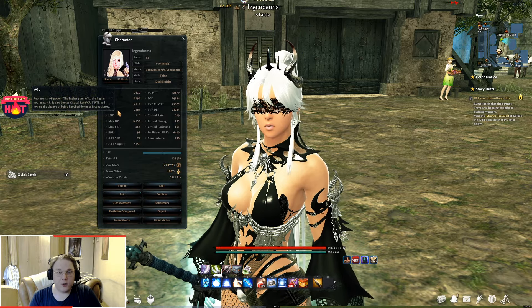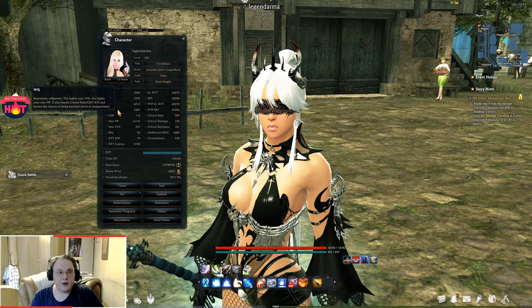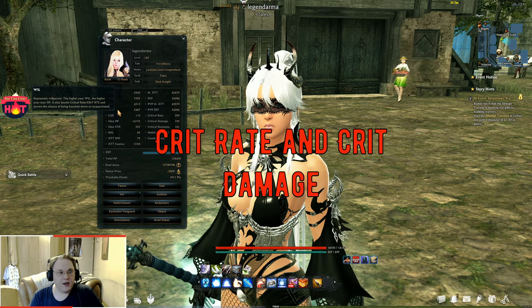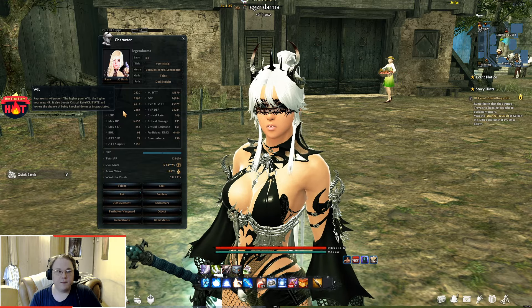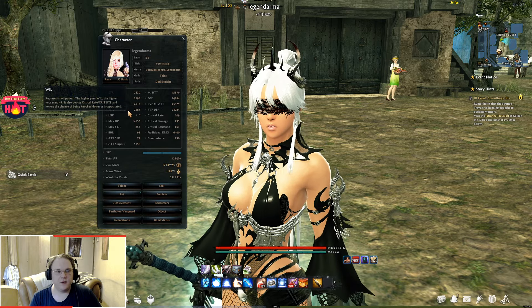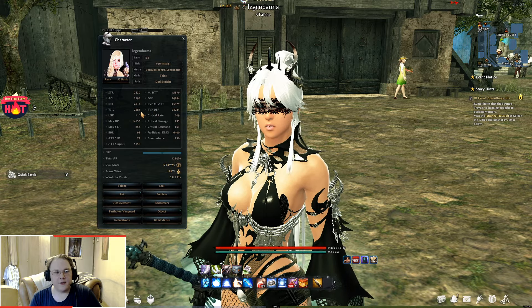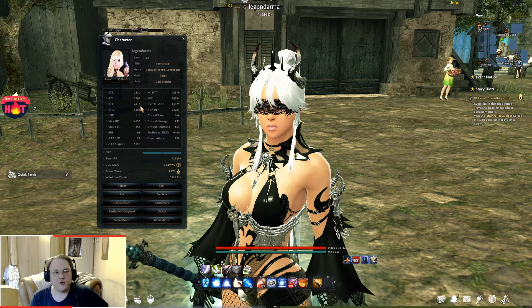Next up is willpower. Willpower increases your maximum HP, boosts your critical rate and critical resistance, and lowers the chance of being knocked down or incapacitated. Just like agility, this stat caps at 2000, after which it no longer gives you critical rate or max HP bonuses. It comes from synthesis and from armor and weapon parts.